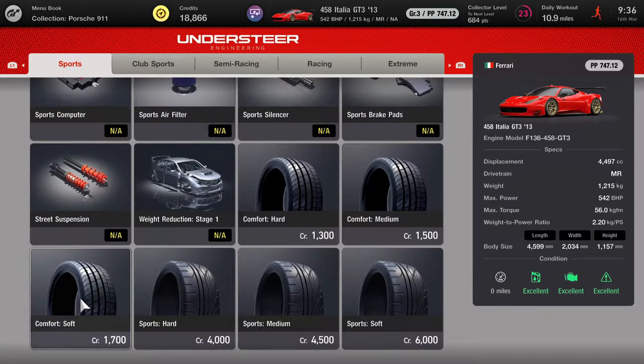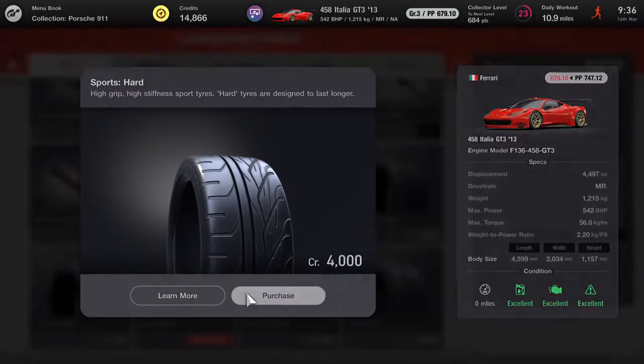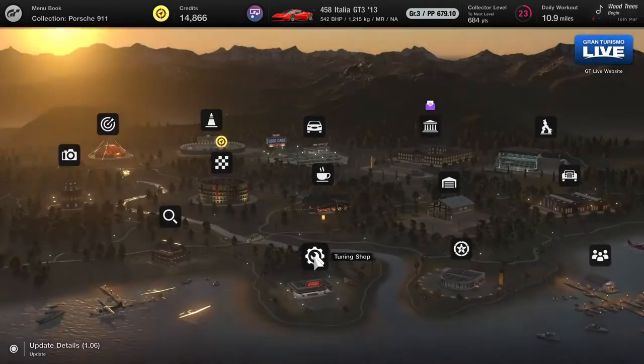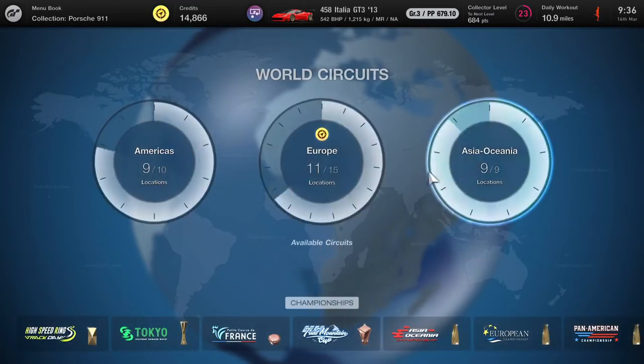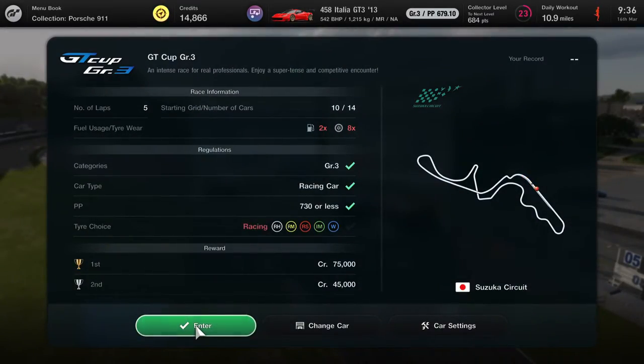For some reason I decided to buy the sports hard tyres, thinking that's what we need. But it's the racing hards which we already had. Now we go straight back to the track we want, which is Suzuka — it's a great little track, done really well. As you can see, we need racing hards, mediums, softs and all that.